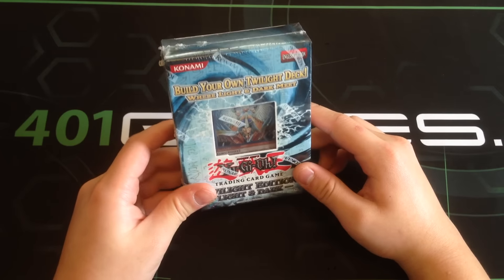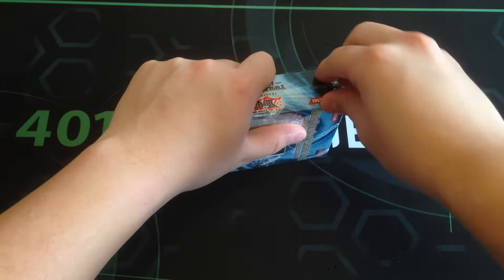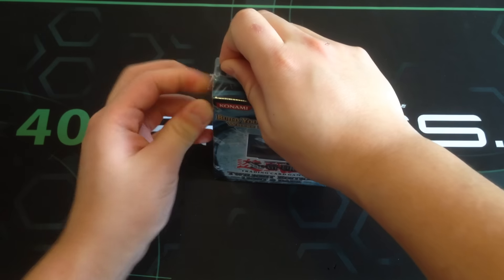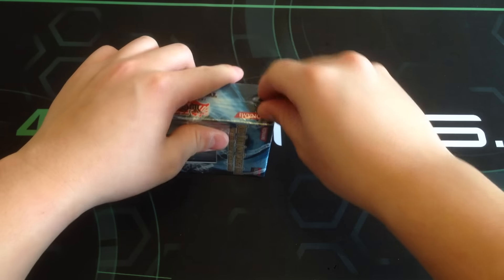Without further ado, let's get started with the Build Your Own Twilight Deck. I have no idea what to expect in this set. The only thing I know is I can get a Judgment Dragon or a Dark Armed Dragon, and I've never really pulled anything that good before, so hopefully it'll be great.